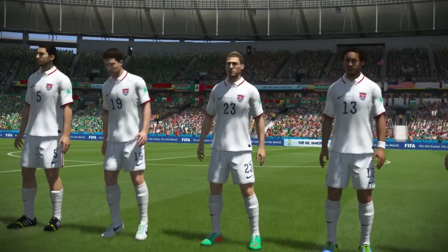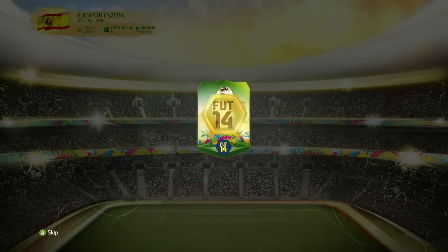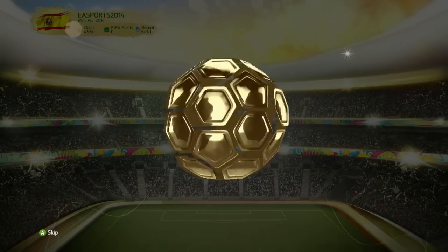Improve your team and make them World Cup contenders by getting new players and consumables from the FUT World Cup store. The items are unique, untradeable and can only be found in World Cup packs.